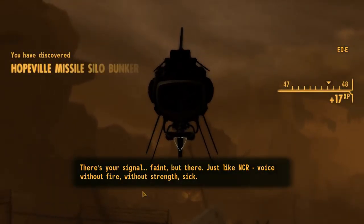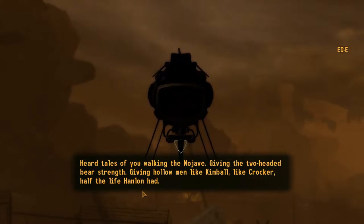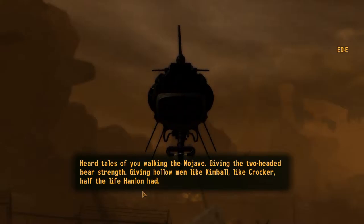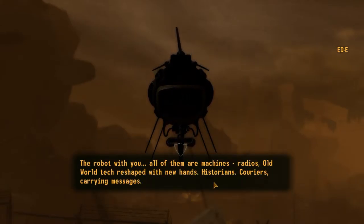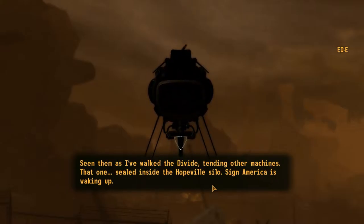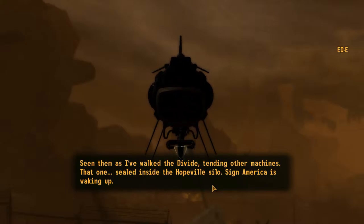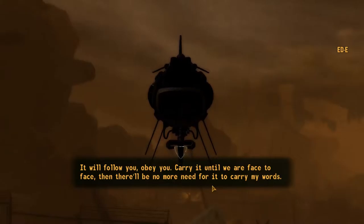There's your signal — faint, but there. Just like MCR: voice without fire, without strength. Her tales of you walking the Mojave, giving the two-headed bear strength, giving hollow men like Kimble, like Crocker, half the life Hanlon had. Now let's test that strength, that conviction. Courier — how are you speaking to ED? The robot with you — all of them are machines. Radios. Old world tech reshaped with new hands. Historians. Couriers carrying messages. Seen them as I've walked the divide, tending other machines. That one, sealed inside the Hopeville silo — sign America is waking up. It will follow you, obey you, carry it until we are face to face. Then there will be no more need for it to carry my words.